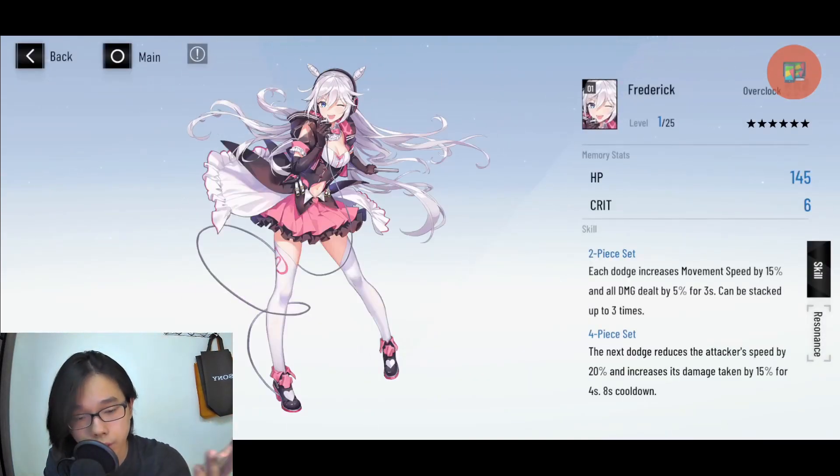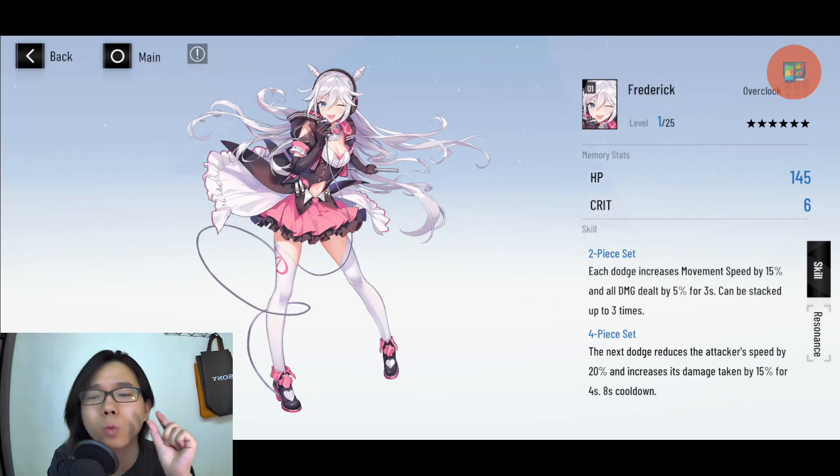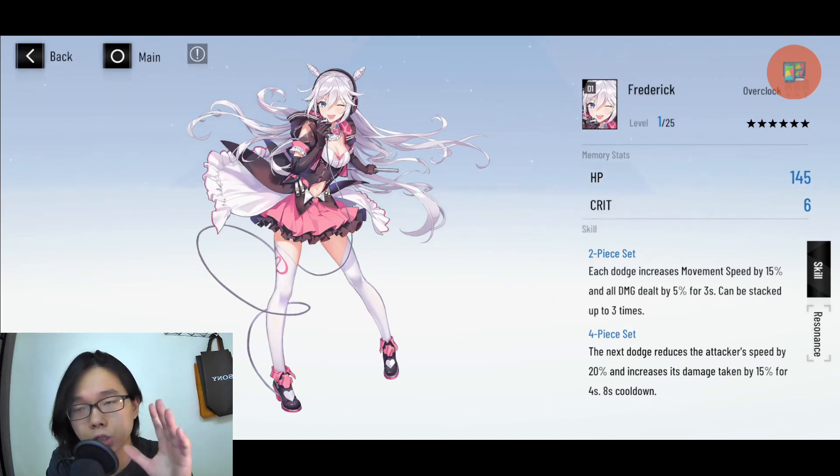With two Fabric, each dodge increases movement speed and all damage dealt by 5%, and you can stack it three times — so dodging into Matrix lets her deal more damage. That's what she's here for. Her QTE barely heals at all, which is why she's not good as a support character. She's more of a sub-DPS: put good weapons and a good memory set on her and she'll contribute solid damage.